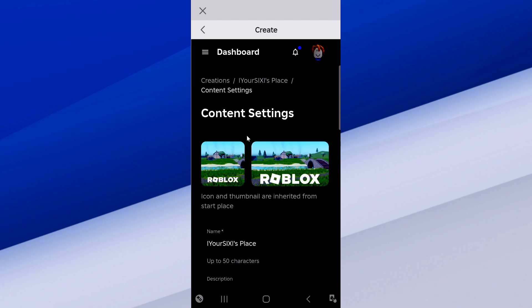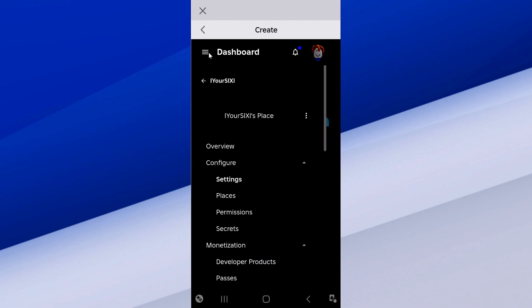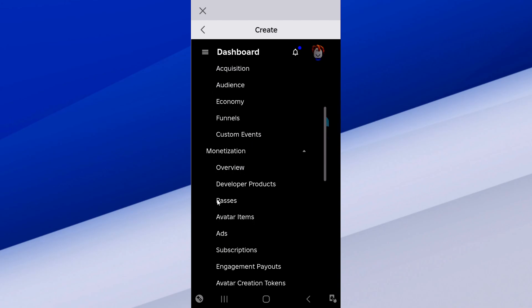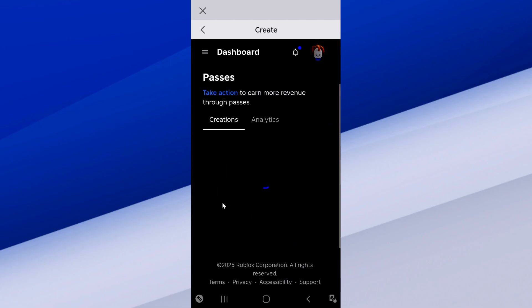And when this loads, we want to go up to the top to the three little lines where Dashboard is — select that. Scroll on down under here until we get to Monetization.